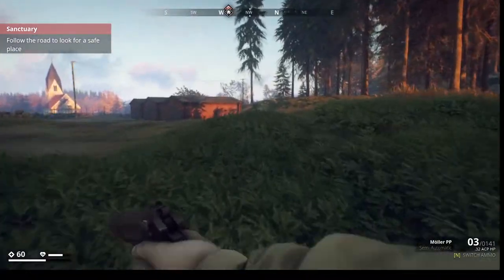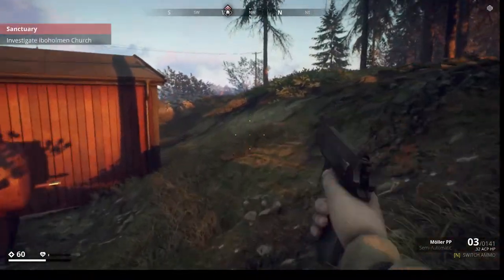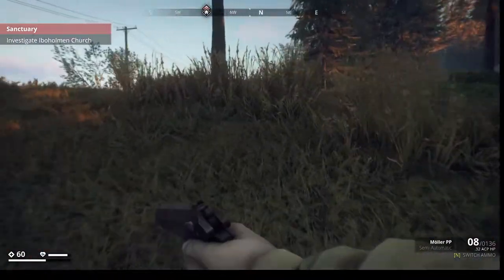Hello and welcome back to Generation Zero. I'm your host Survival Joe and we are continuing right where we left off from the previous episode, where we started out, found a gun, and fought some robots. The mission for today is to investigate the E. Bohoman Church.